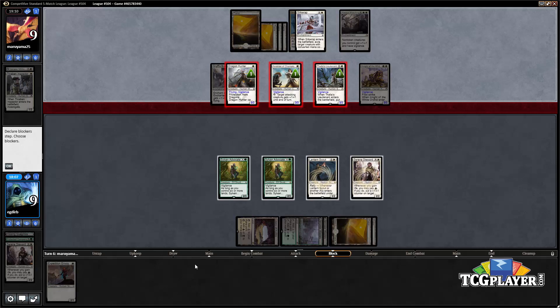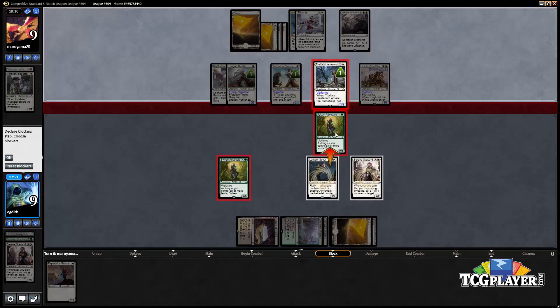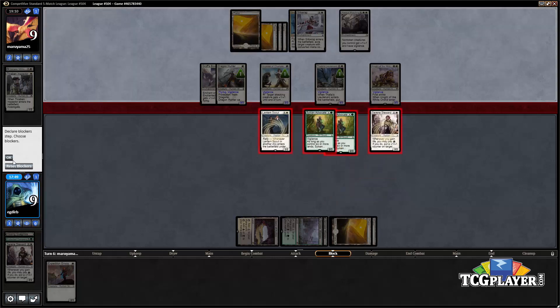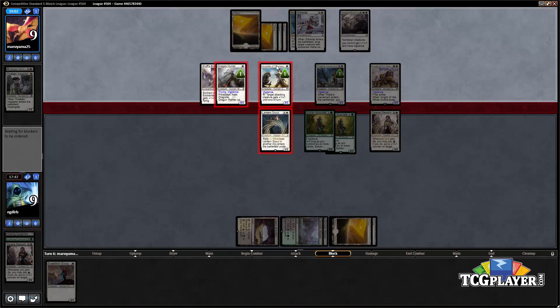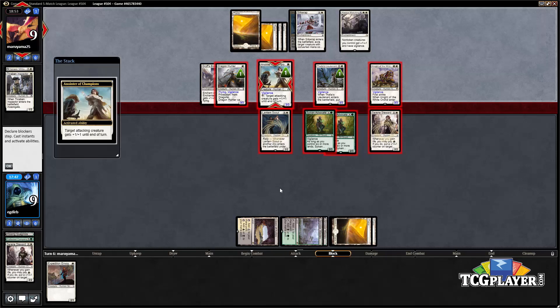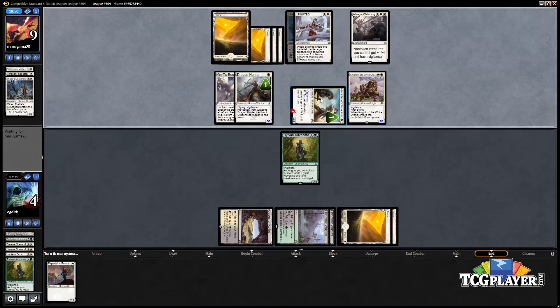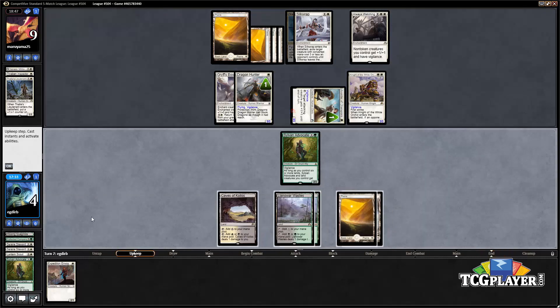We're essentially forced to block everything except for the Dragon Hunter, which we can't block. We double-block the Lieutenant, block the anointer, and block the Knight — it's not pretty. Our opponent uses their anointer to pump the anointer already in play to get rid of our Lantern Scout. A lot of our stuff is going to die and only our opponent's Thalia's Lieutenant dies. That Always Watching was pretty bad for us. We basically now need to draw a Languish — and we did, so that's pretty nice.